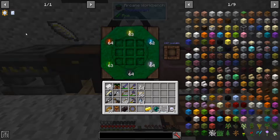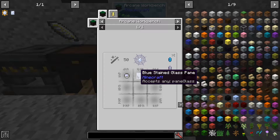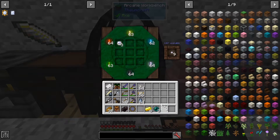We're going to need some Mirrored Glass. Mirrored Glass is just Quicksilver and any glass panes in an Arcane Workbench, with an Aqua, an Ordo Crystal, and 50 Vis. We're going to need three of those.